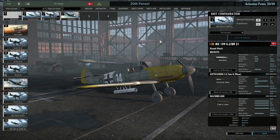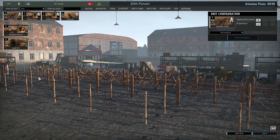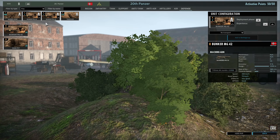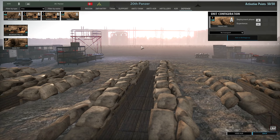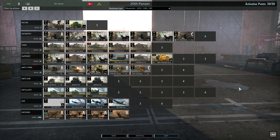Quickly running over the defenses: I bring barbed wire, two cards of MG-42s with 1-star veterancy, and a card of trenches. No gun pits in this one.